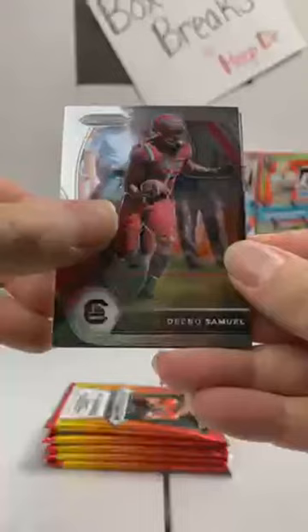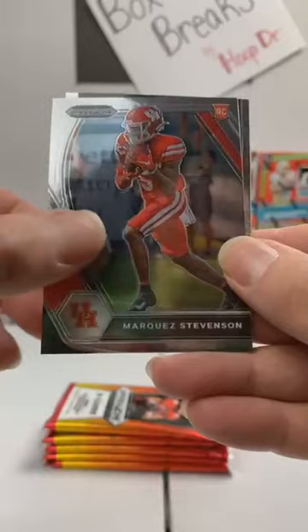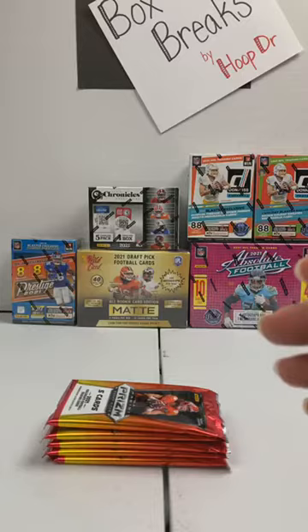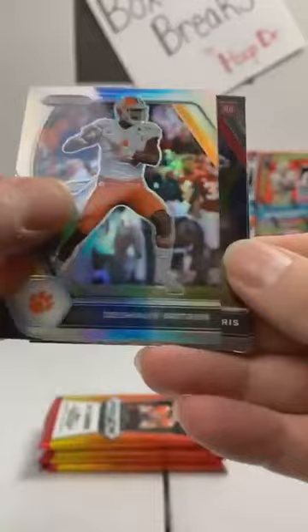How about some first pack magic! Debo Samuel, 49ers, starts us off. Miles Sanders, Eagles. Here comes a green rookie — how about Kellen Mond? That's a pretty good way to start. Minnesota Vikings. Marquez Stevenson, Bills. And we have a Crusade — Zach Wilson. I'll tell you what, the Jets about pulled off a miracle today. Here's George Kittle, 49ers. Russell Wilson to the Seahawks. Silver veteran Deshaun Watson, still with the Texans. Najee Harris, Pittsburgh Steelers rookie.